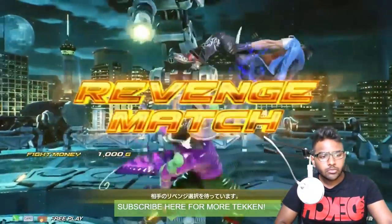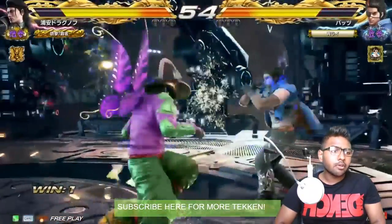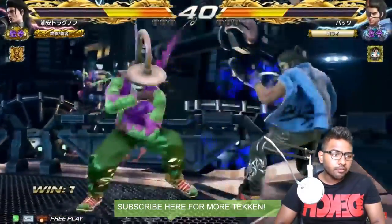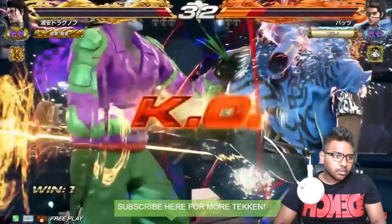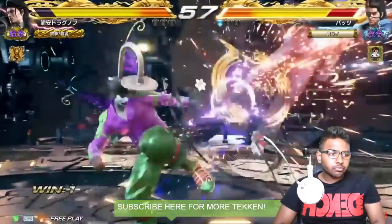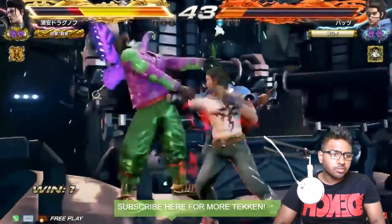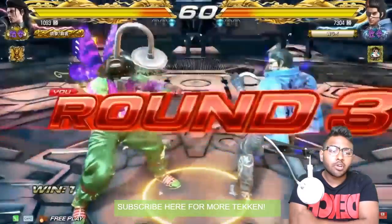Nobi went for the 1+2 grab and it was broken. Nice punish: he does the generic d/f+2, then f+3,3,4 — good combo filler — then finishes with really damaging 1,4. Keeps on pressure with instant while running 2, gets a counter-hit. Then the 2,1,1 string — very nice. Now in the second match, starting immediately with 1,4. f+4,1 — good 12-frame punish — putting on that pressure.